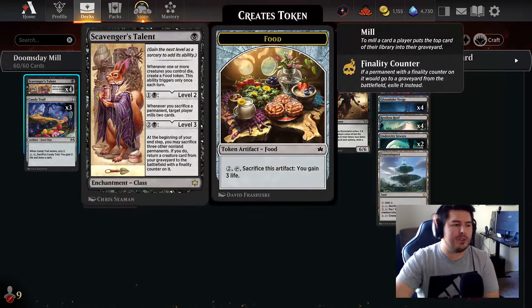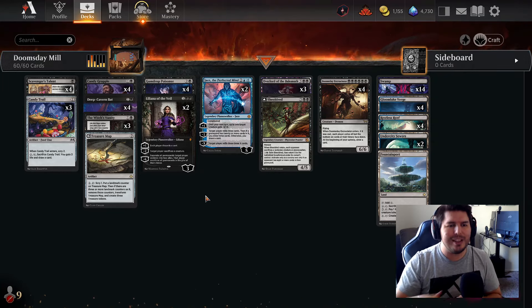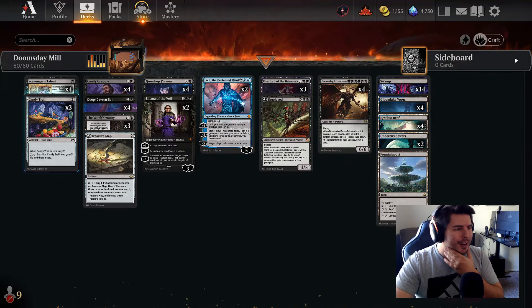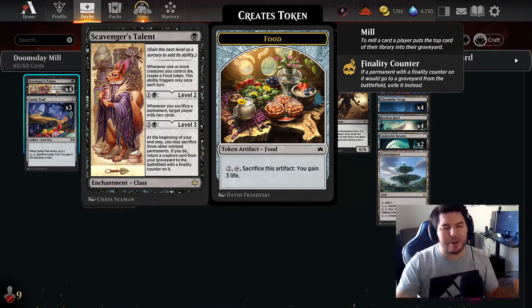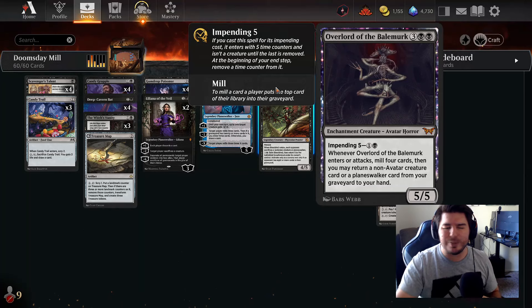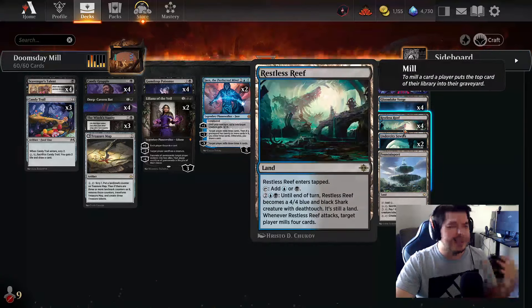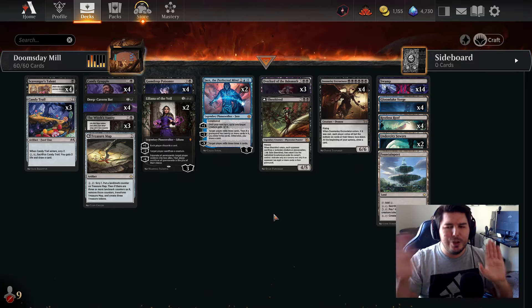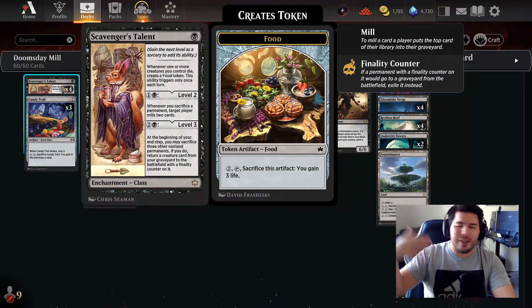That's what our deck is built around — being able to actually mill them out. The hard part is that when you're playing mono black, it's really hard to mill, and we've splashed in blue to be able to do this. However, I think there is a fun one-turn combo kill that I was really excited to try going completely mono black. I ended up splashing blue for Jace because the Overlord also digs for Planeswalkers.